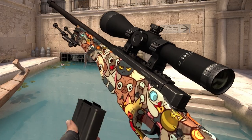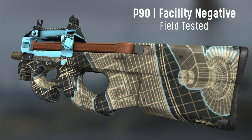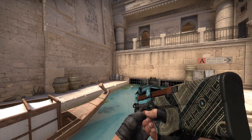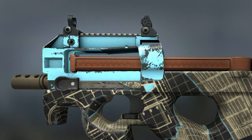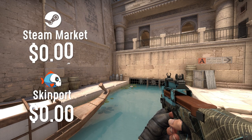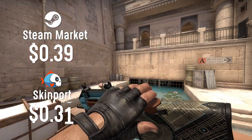Honestly, around this price range, this one just stood out to me the most. The skin I chose for the P90 is the P90 Facility Negative in field-tested condition. It's a skin I actually don't see that often, which is a great addition. What's also pretty cool is that the top is blue and the bottom is kind of gold-gray-ish. This skin is only $0.39 on the Steam market, and on Skinport it's only $0.31.